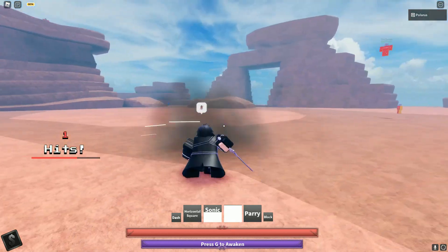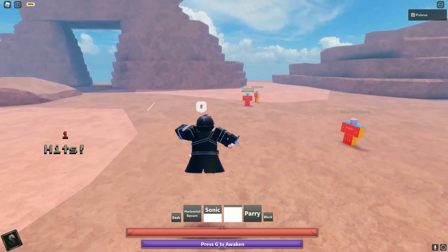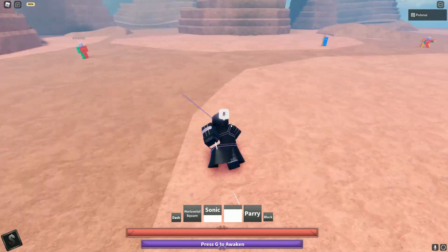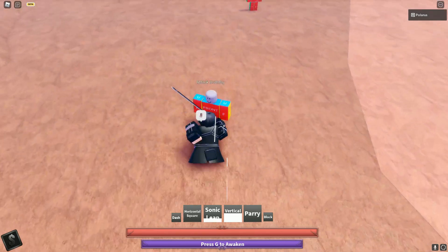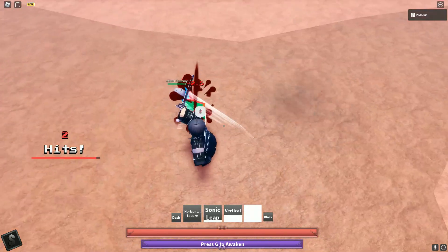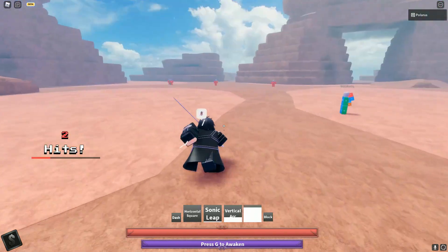Third move is a knockdown, small linear AoE, has a lot of knockback to it, barely any damage. And for the fourth move, you've got yourself a counter — I'll show you right here — which is a little slash if you land it and is a combo extender as well.